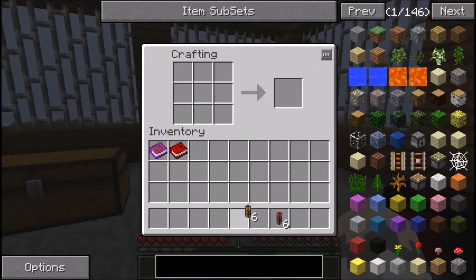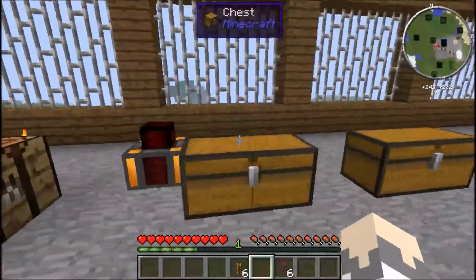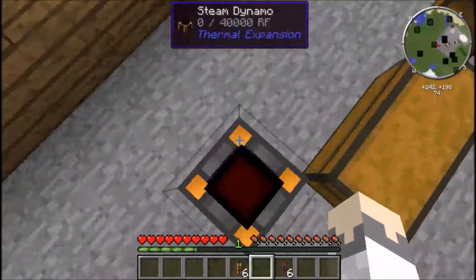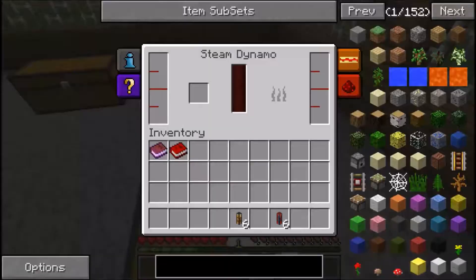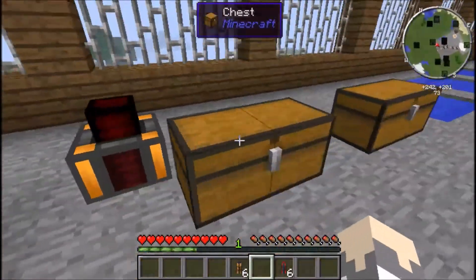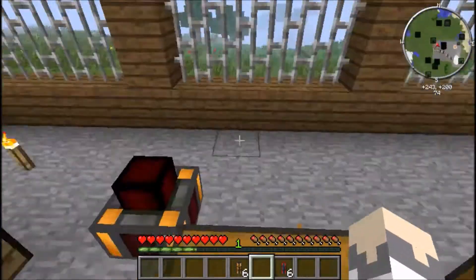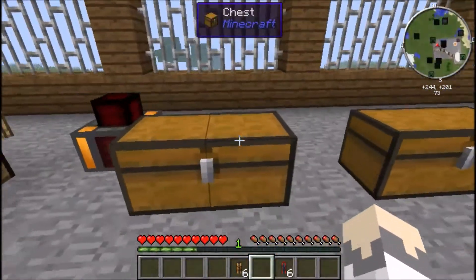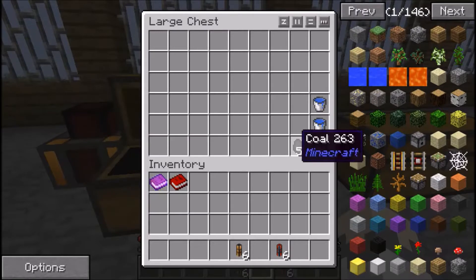For the Opaque Fluid Duct you just need lead in the center and copper to the left and right. Opaque fluid ducts are used to transport water, because the steam dynamo requires a constant input of water to work. So I'm going to put together a basic system where this creates power and water pumps into it.